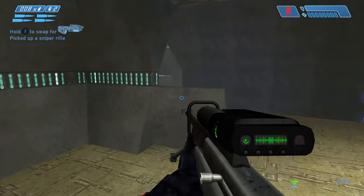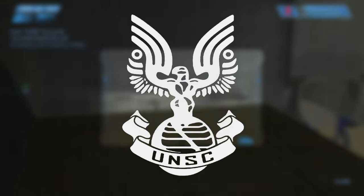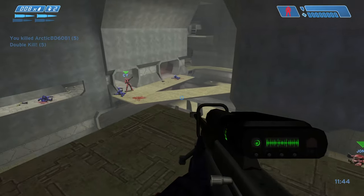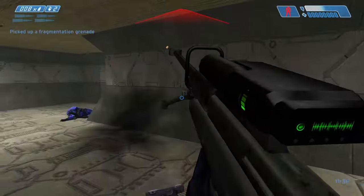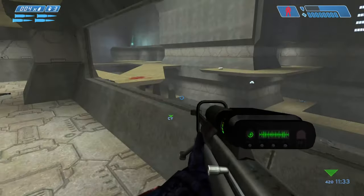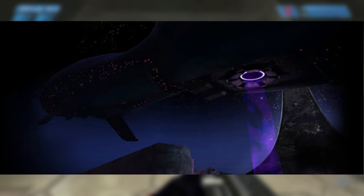The SRS-99C is a commonly utilized sniper rifle in the arsenal of the United Nations Space Command. As evident by its designation, it's part of the SRS-99 series. The rifle was also made by Mizrahi Armory. The SRS-99C were prominently employed by UNSC forces during the Battle of Installation 04, with John-117 notably deploying with one during the mission to board the Truth and Reconciliation to retrieve Captain Jacob Keyes.